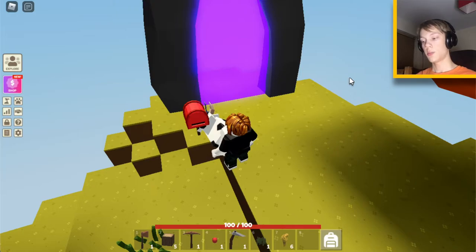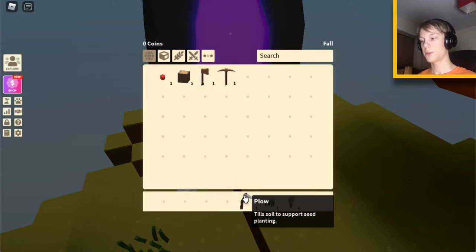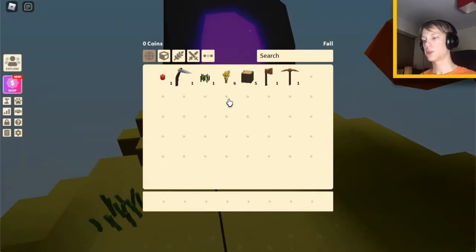Pressing E will show you your inventory - it will remove your hotbar at the bottom and show you your hotbar in the inventory screen. This is how you equip items. If I click on these, you can see that they're appearing up here in the inventory. Inventory is also useful because it tells you the exact number of coins you have and what season it is. At the time of recording this it's fall or autumn. Different seasons can bring different things - if you are in winter you will get a chance for rabbits to spawn.